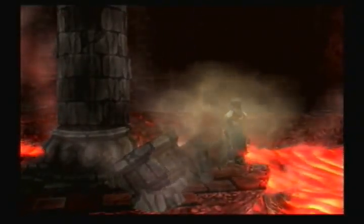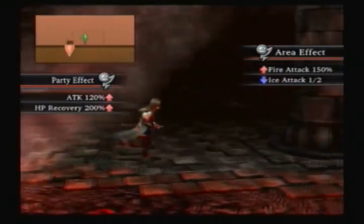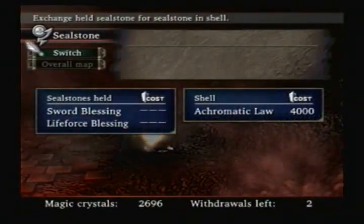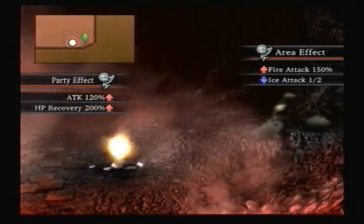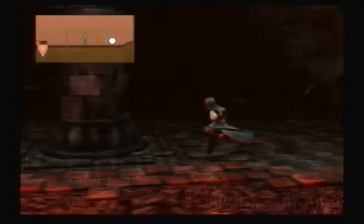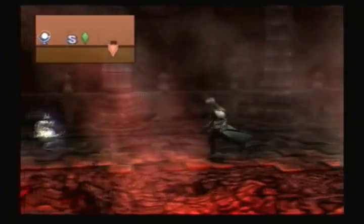Break this, and that column forms a little bridge that we can cross. There's gonna be a seal stone here. This one does no tolerance, which means there's no elemental tolerance, and we have it equipped. But in theory I could have used that if I decided not to bother.